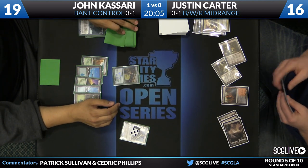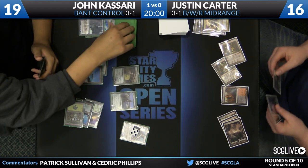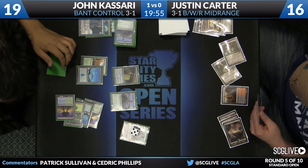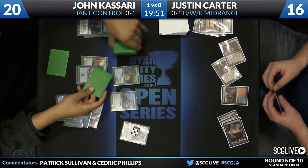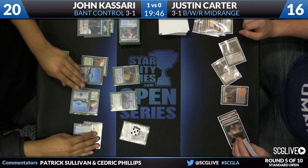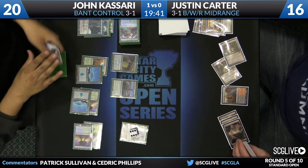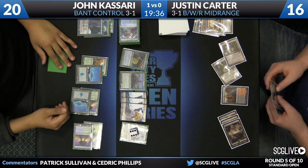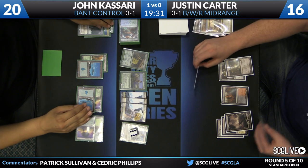Game state is restored. There's a Temple of Mystery, Courser triggers life gain. Kasari scrys — Courser goes to the bottom. The top card is a Breeding Pool. Kasari has Elspeth in play trying to ride it to victory. Carter has two Mutavaults and Blood Baron in hand. There are three Soldiers from Elspeth. Kasari just has to pass the turn back with not a lot of action — but if you're going to have exactly one thing, Elspeth is not the worst thing to have.